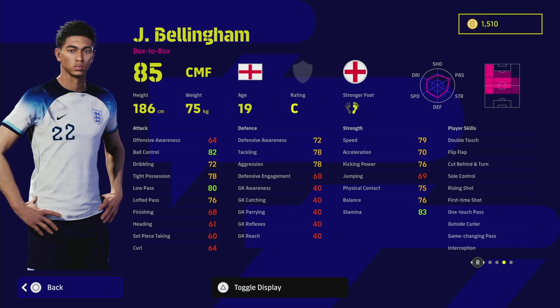Bellingham is a beast but he is very hard to train up. To get the best version of him, he's got double touch and one-touch pass which is huge for a box-to-box player, as well as interception and game-changing pass. There's a variety of ways you can train him because he can play left midfield and left wing, which is where he was playing during the World Cup. He has unwavering form and a really nice base stat of low pass, ball control, and stamina.